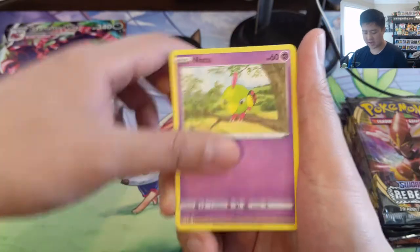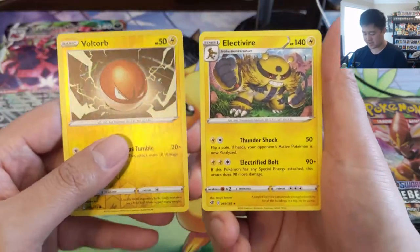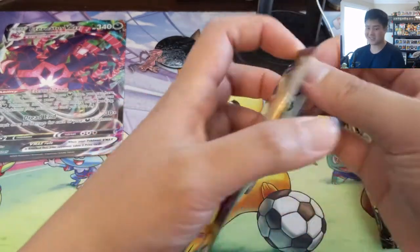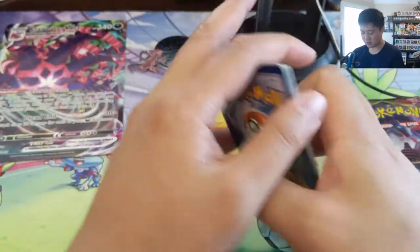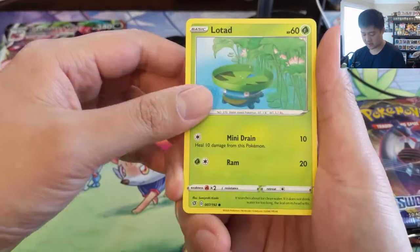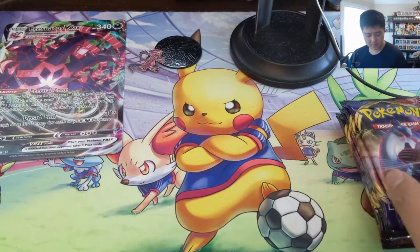On to Rebel Clash — kind of a weird set because a lot of the stuff you'd normally be looking for has just fallen off in price, because of products like the Trainer's Toolkit where you can get all your Boss's Orders. I'm not sure when's the last time I've seen a Dragapult list — feels like it kind of fell off a cliff, especially with Eternatus being relevant. That matchup is just brutal. Scoop Up Net. On to Darkness Ablaze, and then we'll move into Sword and Shield. Nothing so far but that's okay — looking for something towards the later half of this opening.